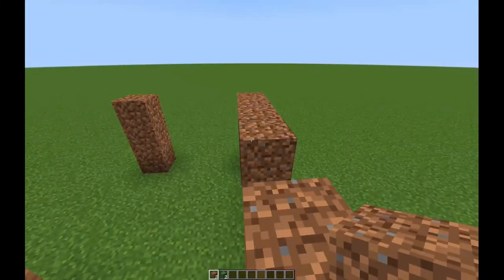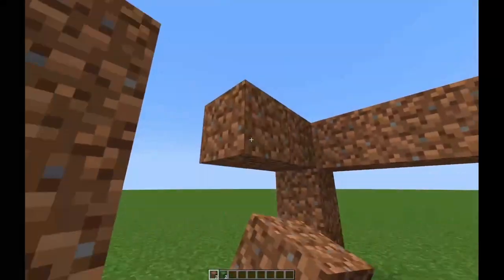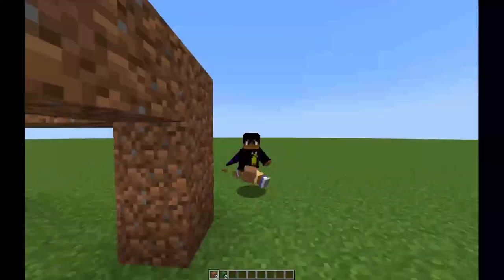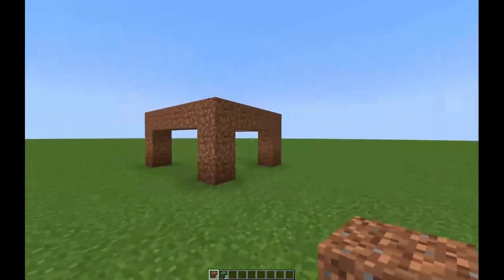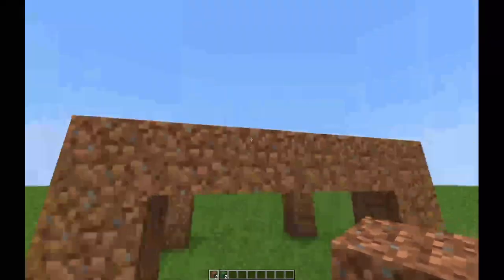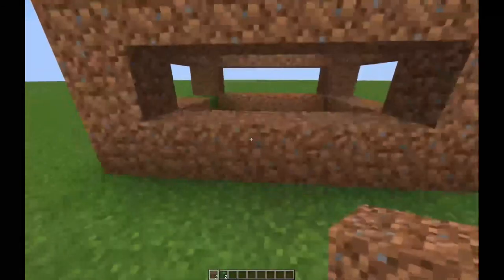Next you're going to want to connect those three block pillars until they are all touching each other, like a sword. This really enhances the look of the build — connecting them. Some people just build pillars but that doesn't look good, so make sure it looks just like that.